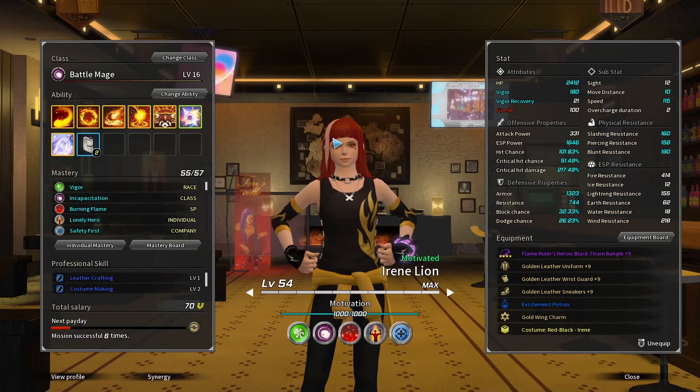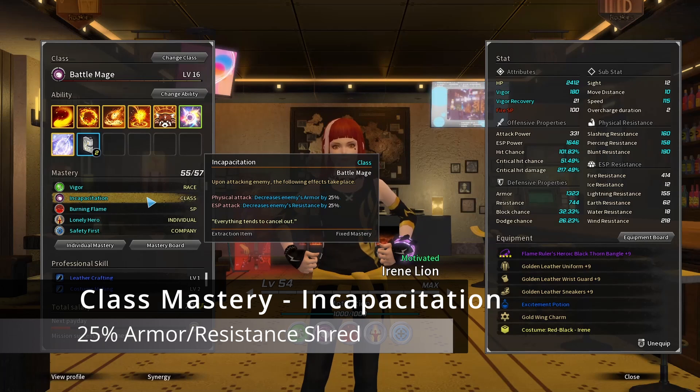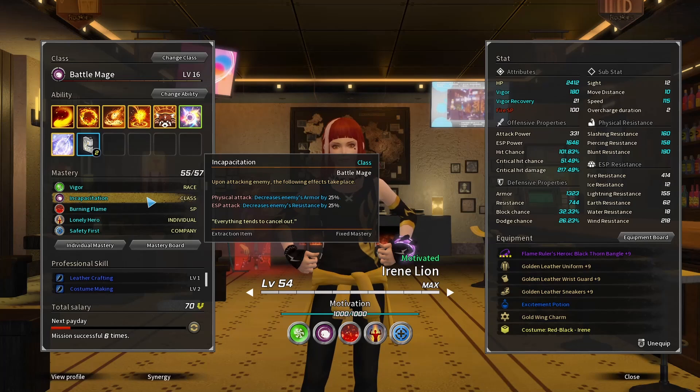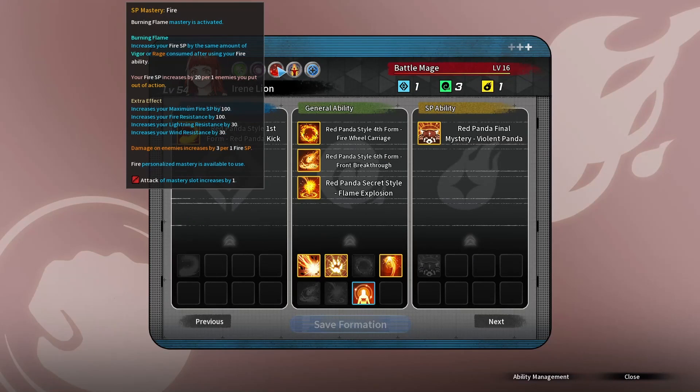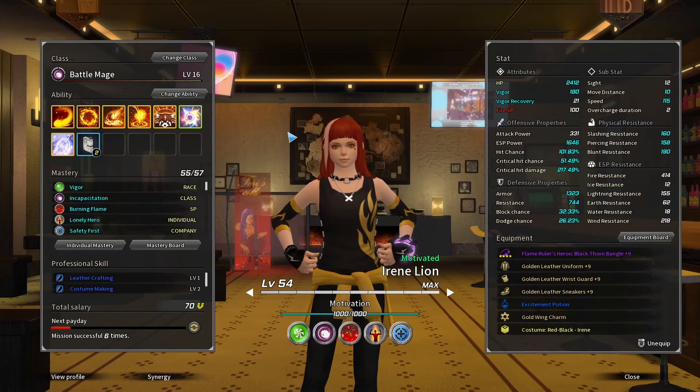For Class Mastery, Battle Mage is gifted with an incredible one called Incapacitation — essentially a guaranteed armor and resistance shred of 25%. Totally insane. Another reason why Battle Mage is absolutely nuts. Irene is a Fire ESP user, and Fire ESP users actually have a built-in Roar Victory: your Fire ESP increases by 20 per enemy put out of action. Additionally, you gain damage on enemies by increasing your Fire ESP — one Fire ESP equals three damage, so 100 SP at standard overcharge would be 300 fire damage.